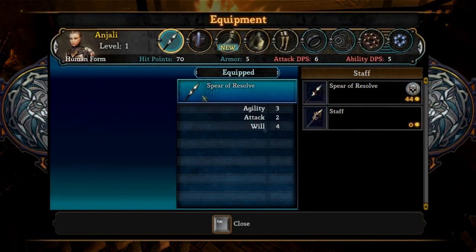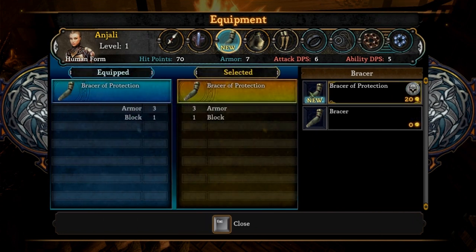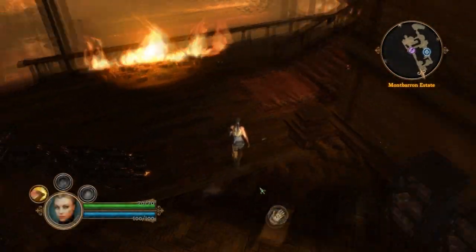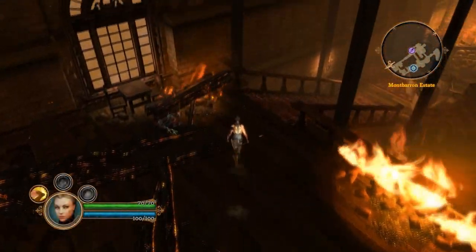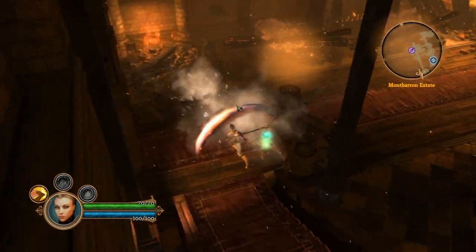I have looted something. Let's see. Oh okay, I've got new bracers. Okay, equip. Okay, equip. Close. Equip system is a bit weird, if you ask me. But yeah, nothing I could do about it.